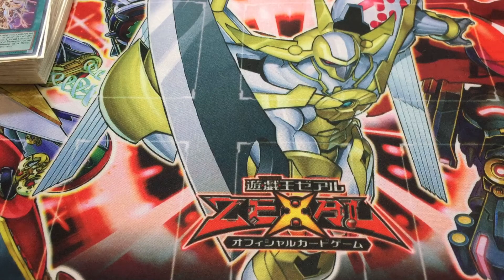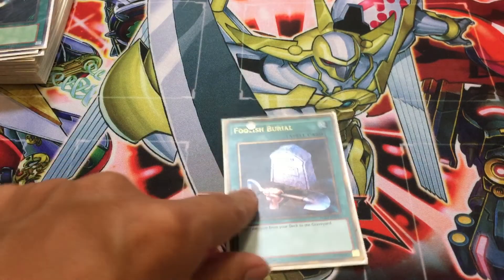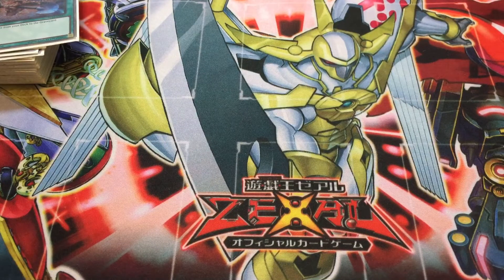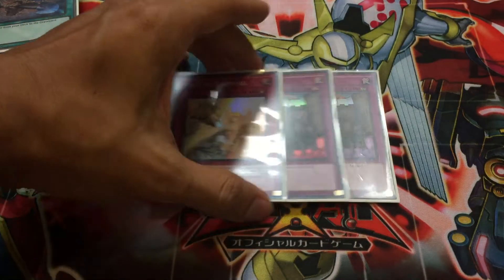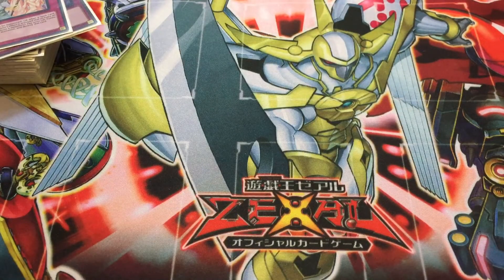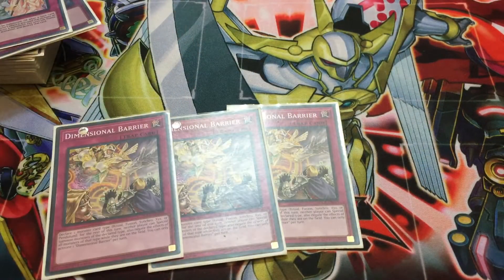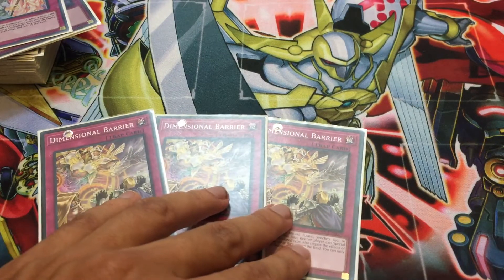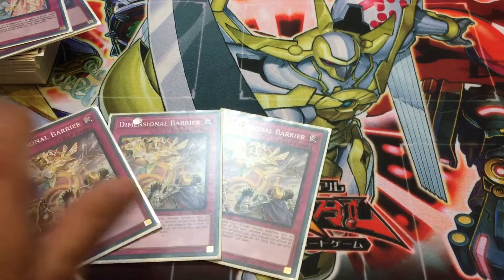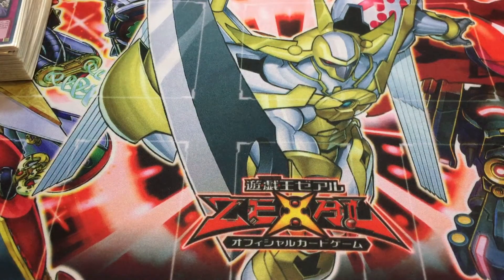Moving on, we have Dark Hole as a one-of — you can switch that for a Raigeki if you want — and then finally Foolish Burial. For the trap cards, we're running two copies of Royal Decree and one Solemn Warning — a very low trap card count. And then the final three trap cards are three Dimensional Barrier, just to stop all of the other stuff. You can run whatever you want in place of Dimensional Barrier because obviously now Link decks are a huge thing, so it wholly depends on your locals. Dimensional Barrier had its time in the sun.